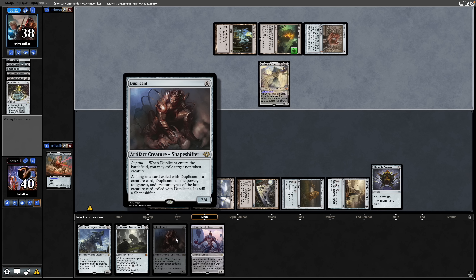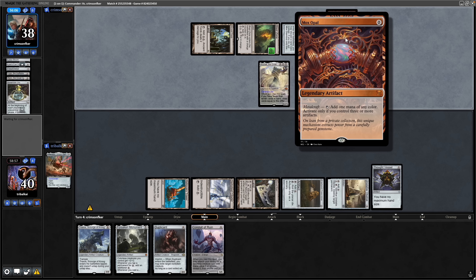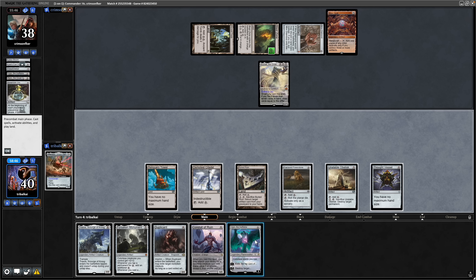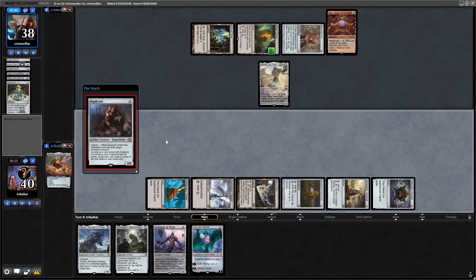We just need to hope they don't have a six CMC spell to counter the Duplicant. I see a Mox Opal, and we draw into Ugin the Ineffable. I think we just have to try the Duplicant — if we land it, our opponent is a million miles away from getting Kozilek back out. But if they have a six CMC spell in hand, they can counter it and that's pretty much going to spell the end for us.